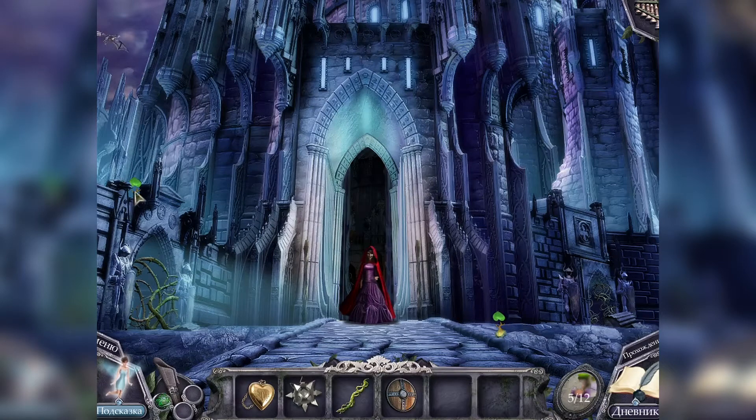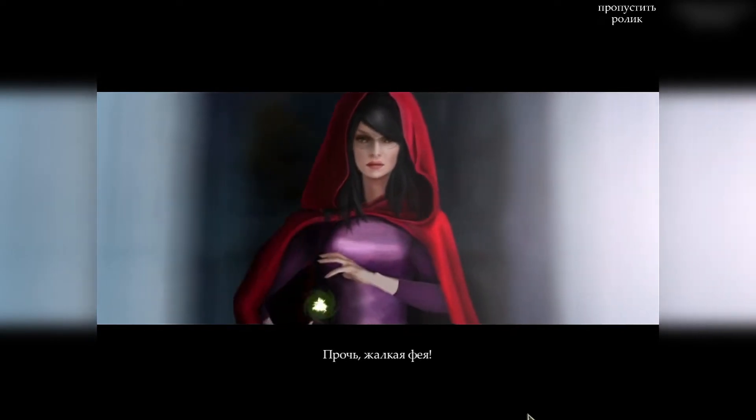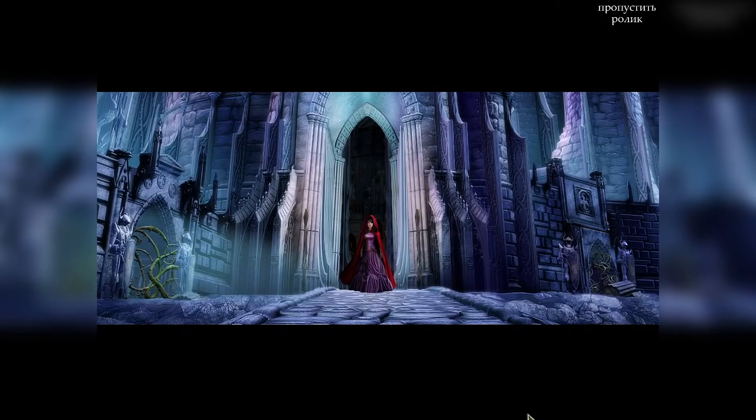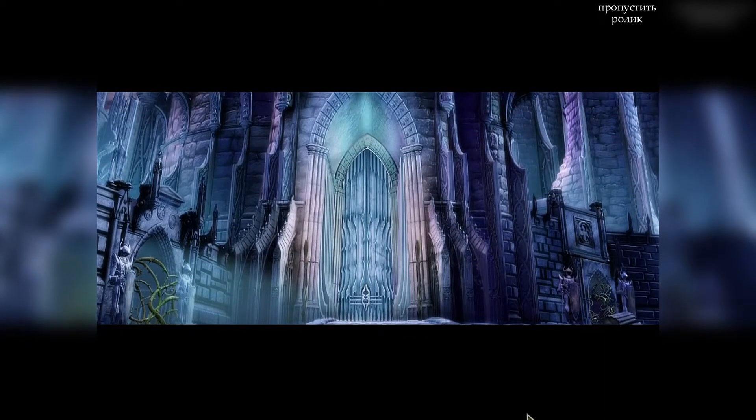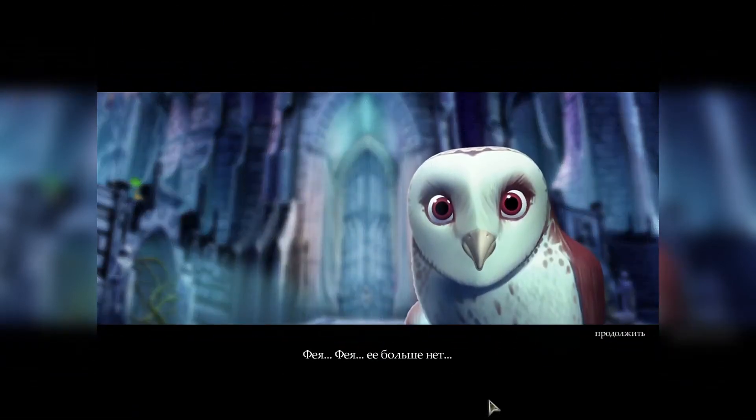Что нам нужно сделать? Тут ростки, тут какие-то заросли. Там дракон летает. С ведьмой, что ли, поговорить? То есть мы должны согласиться на её предложение? Если я не хочу — нет такого варианта. Белла, стой — это ловушка! Прочь, жалкая фея! Нас лишили феи. Фея! Фея! Её больше нет.